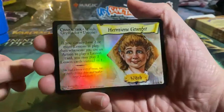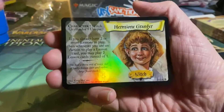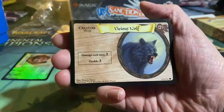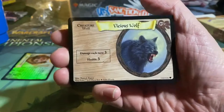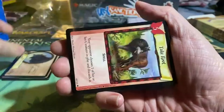I don't really remember how the game worked, but apparently you had actions to do things. We have a creature, and the creatures are all horizontal like this. Damage each turn: three, and health: three. It's a six-cost creature — a Vicious Wolf. We get three of those.